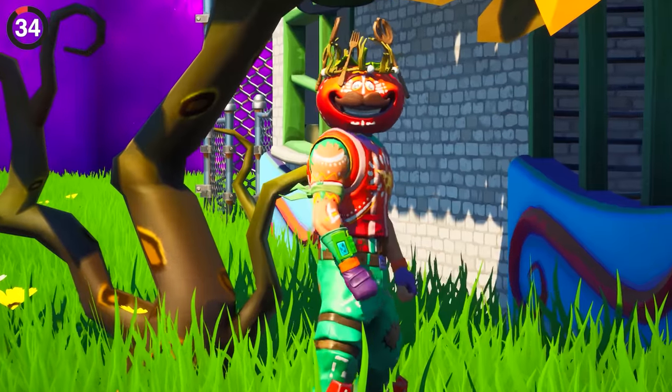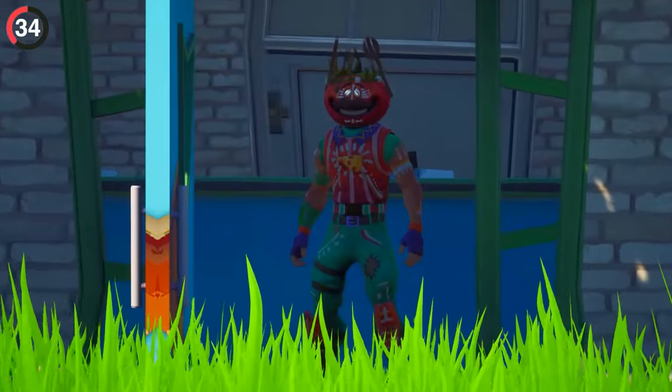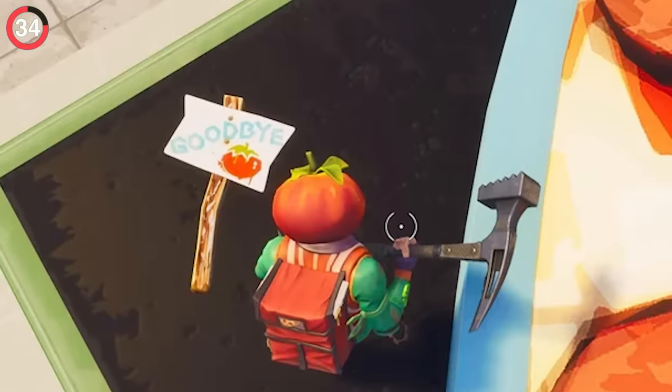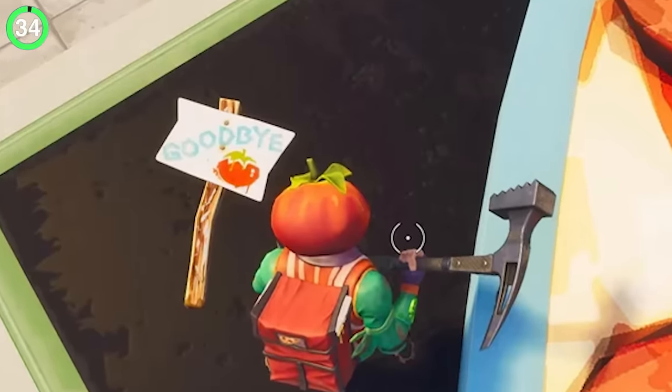And if Tomato Head's pizza was your favorite, you probably paid respects to the restaurant before it left in Chapter 1. As the rift appeared to take away the iconic statue, islanders left picket signs around saying their farewells.